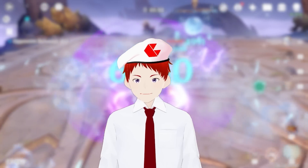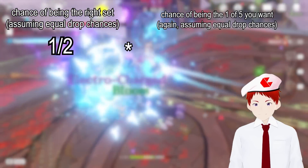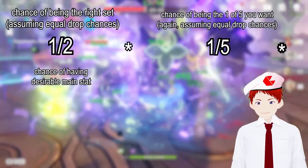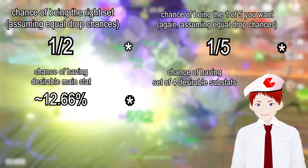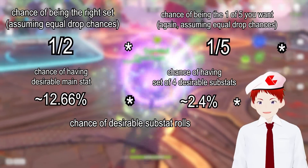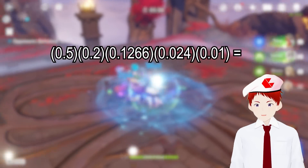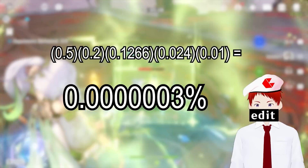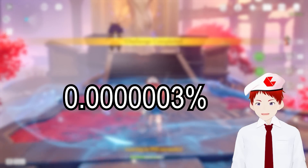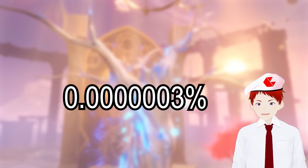Okay, so let's do this one last time. When you go into a domain, an artifact has a 1 in 2 chance of being for the set that you want. Then it has a 1 in 5 chance of being the piece that you want. Then the average chance of it having the right main stat is about 12.66%. The chances of that artifact having a set of 4 substats that you want is 2.4%. And finally, the chances of all 5 substat rolls being the ones that you want is just under 1 tenth of a percent — giving us 0.00000003%. And this is rounded up, assuming all substats have an equal chance of being rolled. So in all likelihood, the odds of you getting the artifact that you want are even worse.